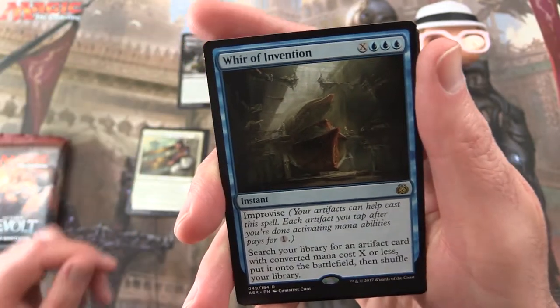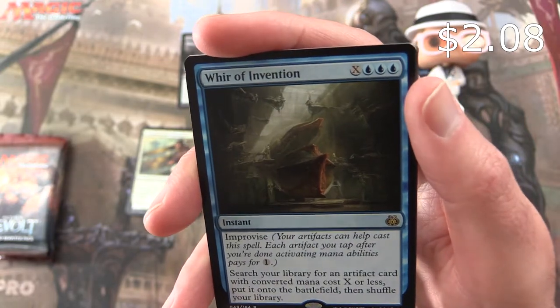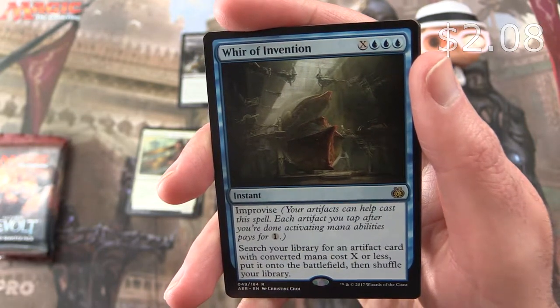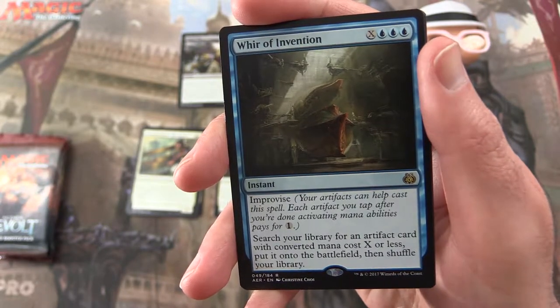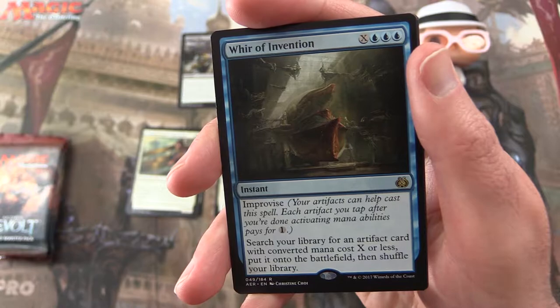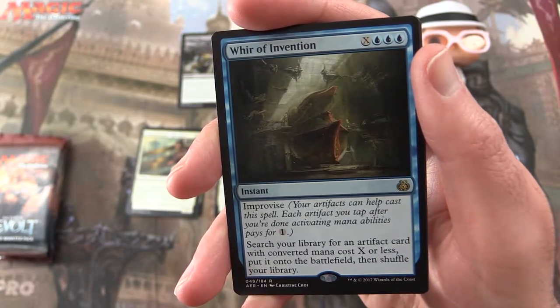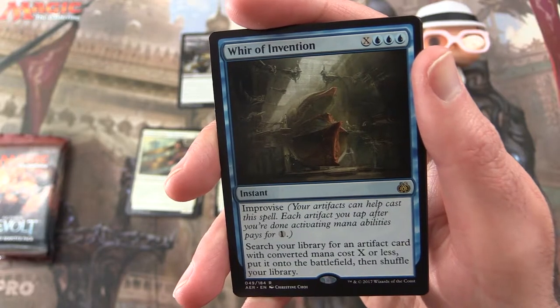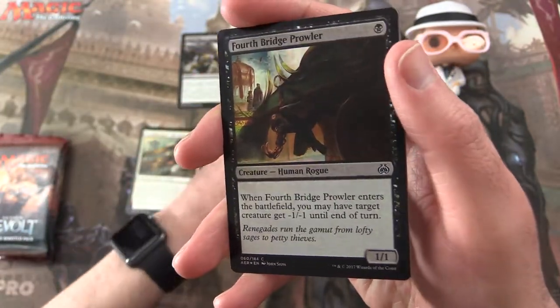Fatal Push — very cool. And Whir of Invention is the rare. An instant for X and three islands with Improvise, so your artifacts can help cast this spell. Each artifact you tap after activating mana abilities pays for one. Search your library for an artifact card with converted mana cost X or less and put it on the battlefield, then shuffle. That is not anywhere near as good as a Fatal Push.